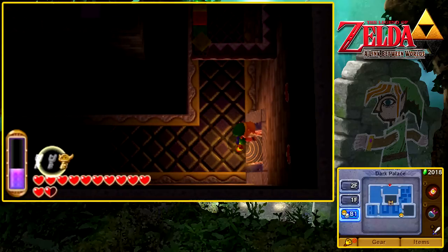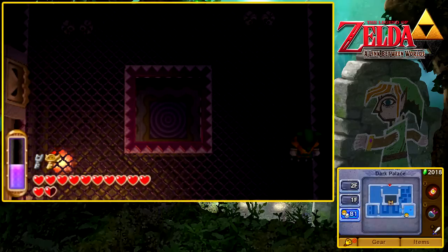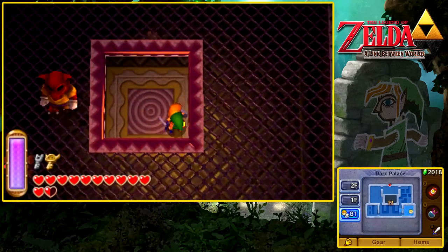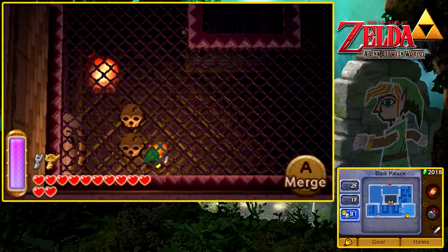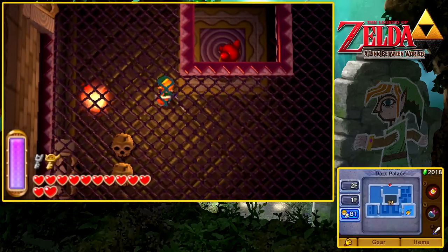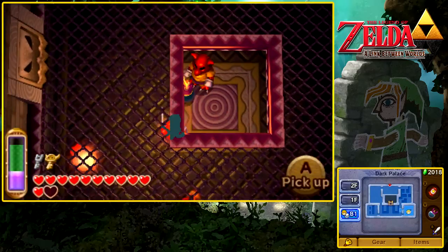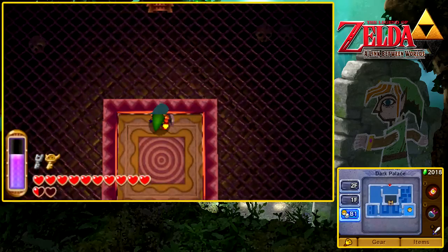Now that we got the big key, let's use our Pegasus Boots and come all the way over here to this very strange room, which is technically the halfway point of the dungeon. Essentially, you've got to get these Gariahs to fall down and come over here. The problem is that red Gariah is quite the pain in the butt. So simply just get one at a time — or do whatever you want, it's your Zelda game.